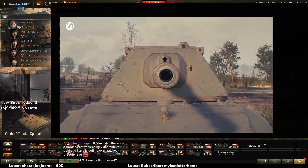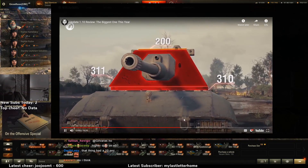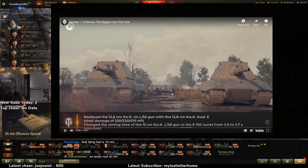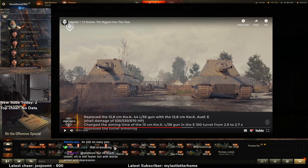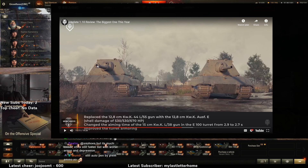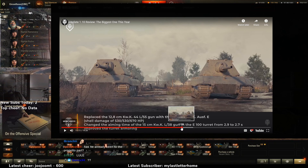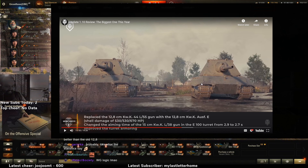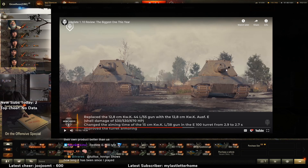The E100 was improved in the places where it was most expected — the front of the turret received additional armor. The E100's cheeks — there you go! In addition, the vehicle received an updated alternative gun better suited for close combat. Wait — it's better suited for close combat, are they saying the derp gun is better at sniping? It's not as accurate but it has a better rate of fire and higher damage. Wait, this is less accurate than the derp?